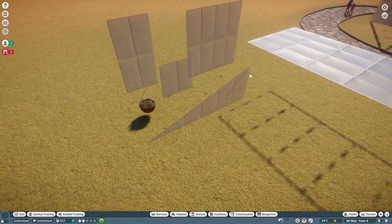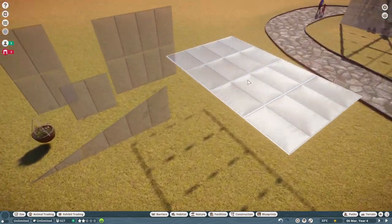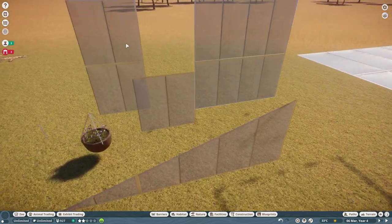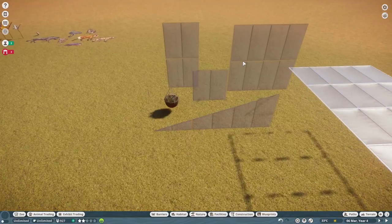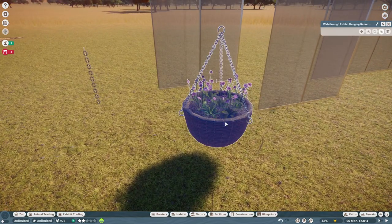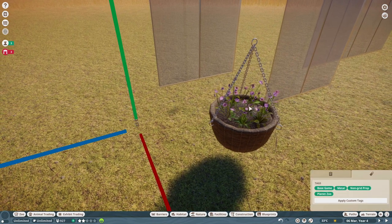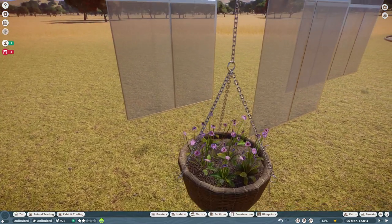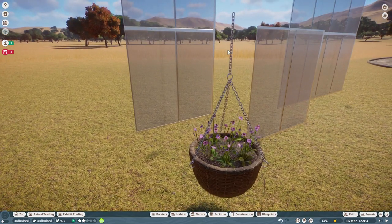Under the Construction tab there are a couple of new things that might not be easy to find. We get a new type of barrier for the butterfly house, as well as walkthrough exhibit netting panels in three different sizes — a yard size, a slope size, and a roof. Sadly they can't be recolored. We also get a hanging basket plant and a key chain for the baskets, which is also not recolorable but is a very nice small piece.